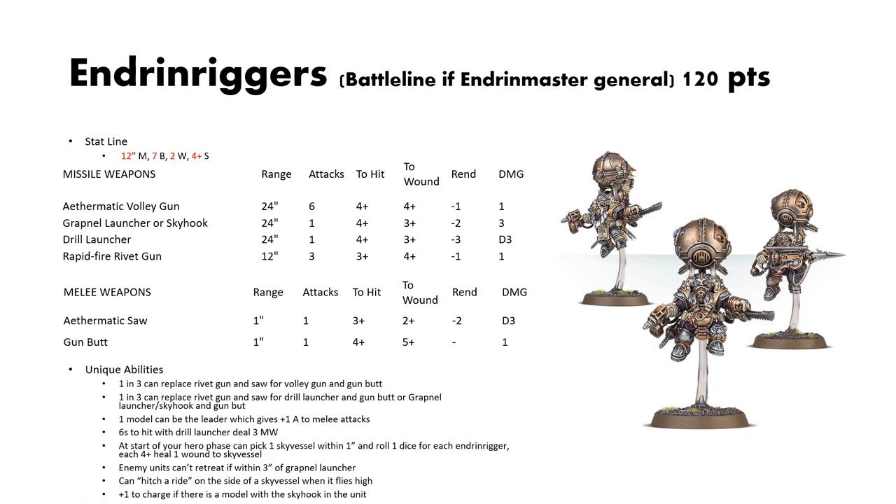On to the Endrinriggers — the balloon boys. They are battle line if you have an Endrinmaster general and come in at 120 points. Their base stat line is 12-inch move, 7 bravery, 2 wounds, and a 4+ save. Missile weapons: Volley Gun — 24-inch, 6 attacks, 4s to hit, 4s to wound, 1 rend, 1 damage. The Grapnel Launcher or Skyhook — 24-inch, 1 attack, 4s to hit, 3s to wound, 2 rend, 3 damage. The Drill Launcher — 24-inch, 1 attack, 4s to hit, 3s to wound, 3 rend, D3 damage. The Rapid-Fire Rivet Gun — 12-inch, 3 attacks, 3s to hit, 4s to wound, 1 rend, 1 damage. Melee: Gun Butt same as before, and the Aethermatic Saw — 1-inch, 1 attack each, 3s to hit, 2s to wound, 2 rend, D3 damage.